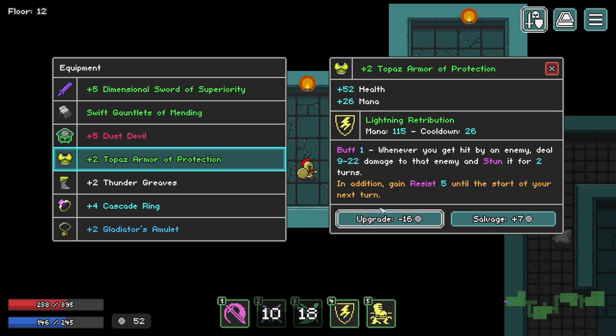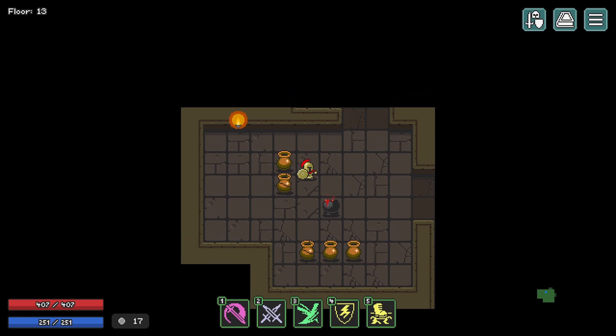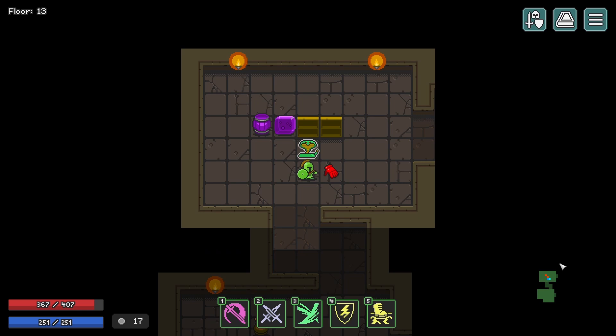I almost wish I could see a readout of what the progression of this gear looks like — when do you get what? We'll use lightning retribution and that way we'll stun. But it only lasts the one turn. We do have some pretty good stunning abilities.